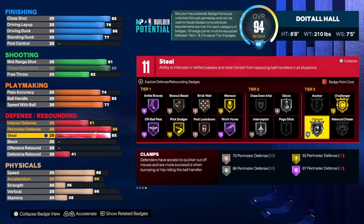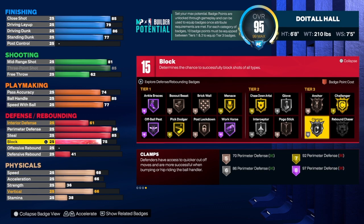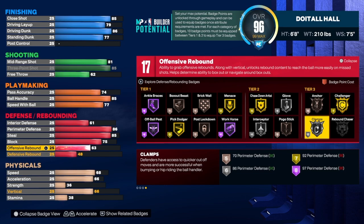For the steal, we're going to get that up to an 85, which gives us Gold Glove and Silver Interceptor. Since you are 6-foot-8, Glove is Tier 2 — at 6-foot-9 it would be Tier 1 and better, but you're still good. For the block, we're going to get that up to a 75 — a 75 block gives you Gold Chase Down Artist, which is very important for getting blocks and affecting shots. You also have Anchor on this build.